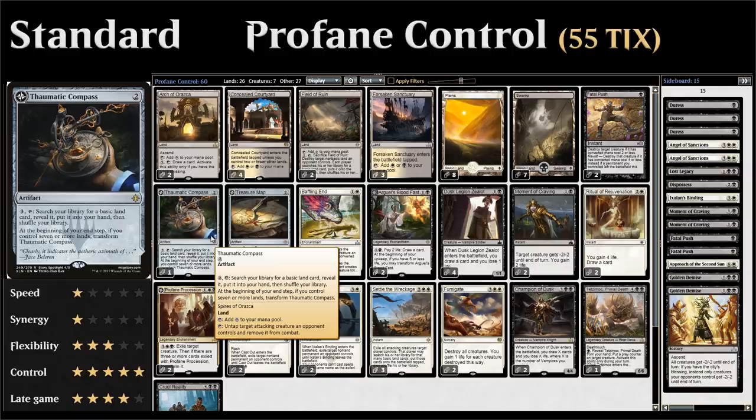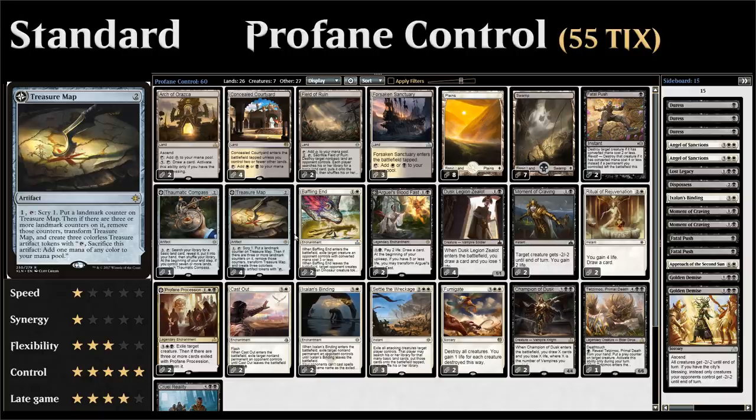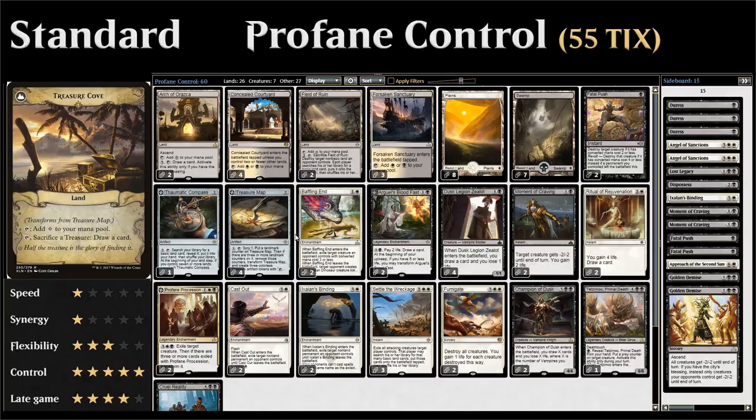Next up we have a one-off Thaumatic Compass, which transforms into Spires of Orazca if we have 7 or more lands — a great way to lock down opposing creatures and force the opponent to overextend where you can get them with a sweeper. We also have 4 copies of Treasure Map as a card advantage engine, giving us some card selection at first and then transforming into Treasure Cove, letting us sacrifice treasures to draw additional cards. Also great to set up Ascend for our 2 copies of Arch of Orazca.